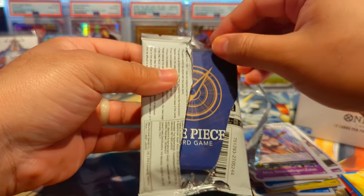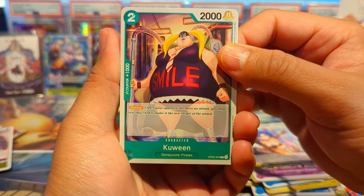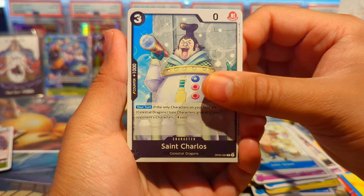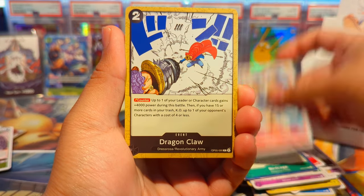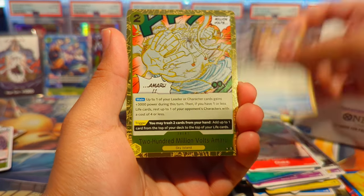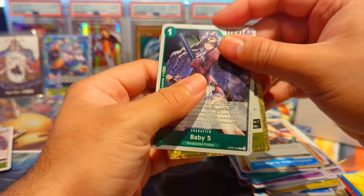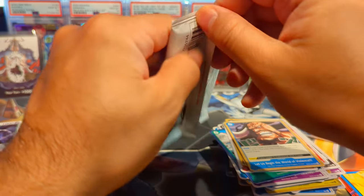We've been hitting a lot of the same rares — that's pretty interesting because usually you do have a variety. We have a Queen, John Giant, Saint Charlos, Birdcage, Hack, Dragon Claw, 'I Bid 500 Million', Chaka, 'Let Us Begin the World of Violence', 200 Million Volts Amaru, and Baby Five as our second rare. Next pack of the box.